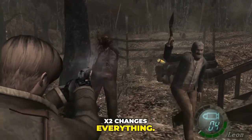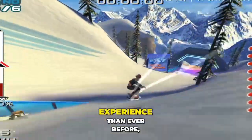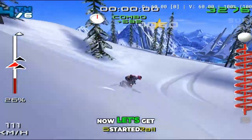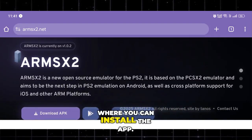That's where ARMSX2 changes everything. It's built for the new generation of Android devices, fully optimized for the latest chipsets, and offers a smoother experience than ever before, even better than EtherSX2 in many cases. To get started, head over to the official website of ARMSX2, where you can download and install the app.